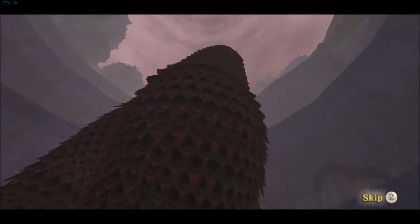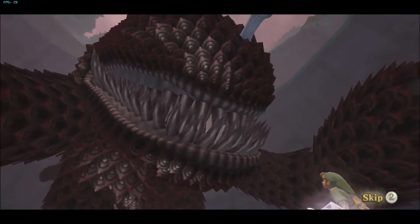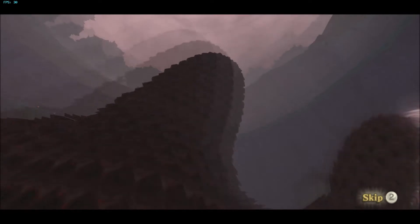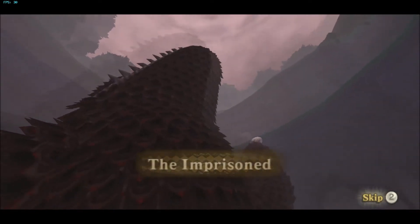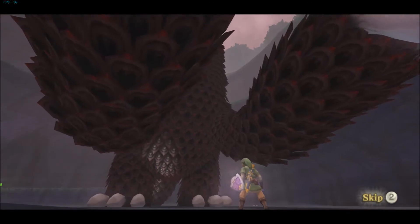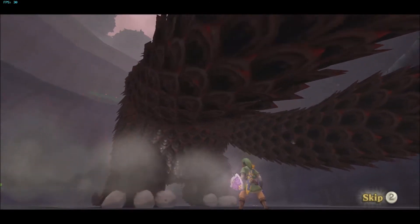In the Imprisoned Round 3, the Imprisoned has arms and a tail. Just like the first round, you have to attack his feet to make him fall over, but this time his shockwaves are a lot larger and he moves a lot faster.